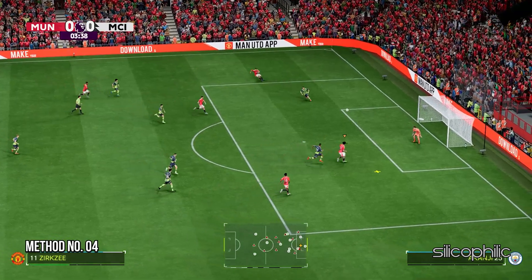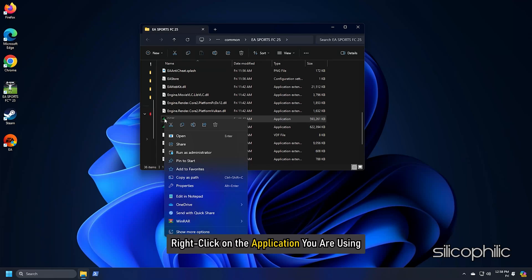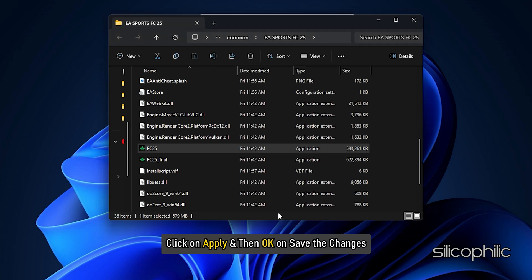Method 4: Run FC-25 with Administrative Privileges. Right-click on the application, select Show More Options, and open Properties. Go to the Compatibility tab and check the box for Run this program as an administrator. Click on Apply and then OK to save the changes.